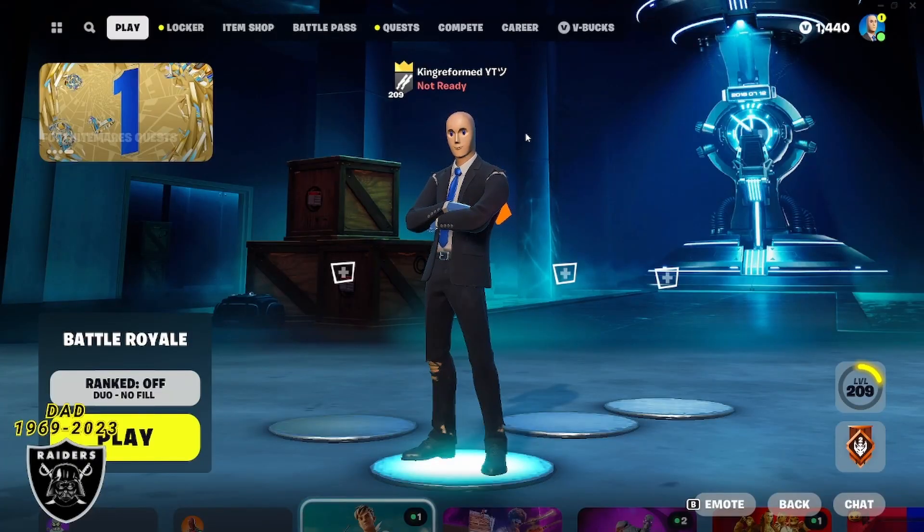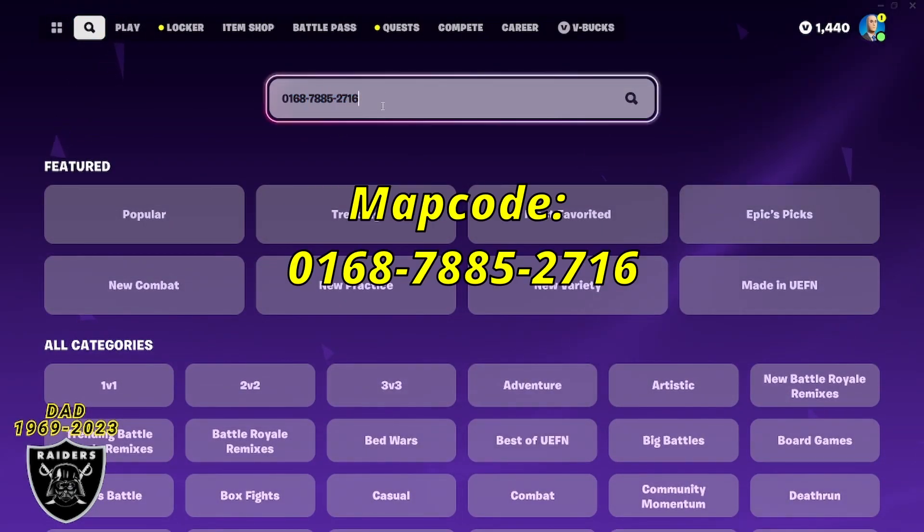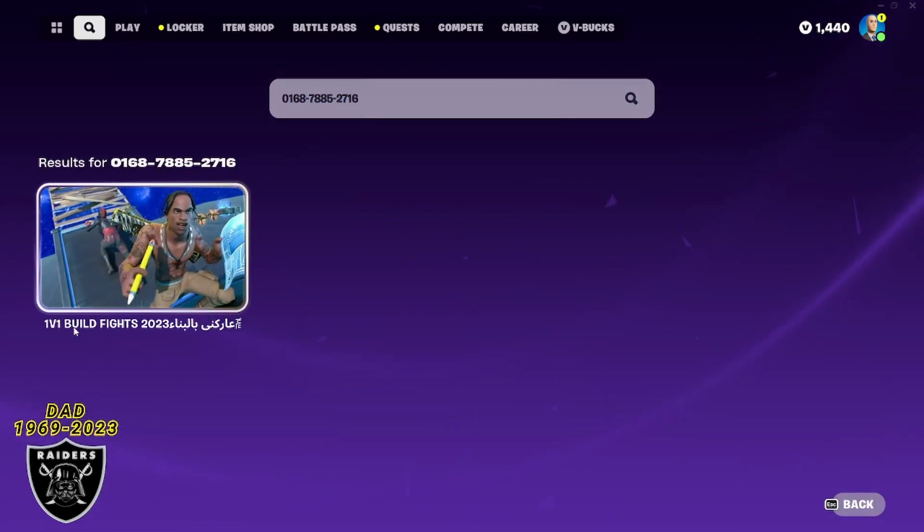First, just hit the search bar, open it up and type in this code that you see here. I'm going to leave it up on the screen for just a couple seconds, but make sure you type it exactly as I do and then just press enter.